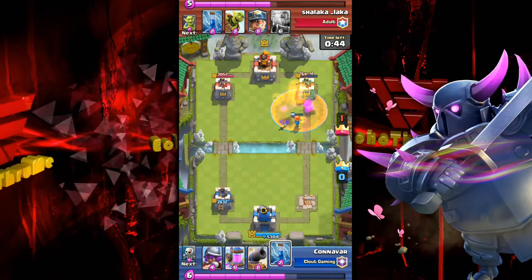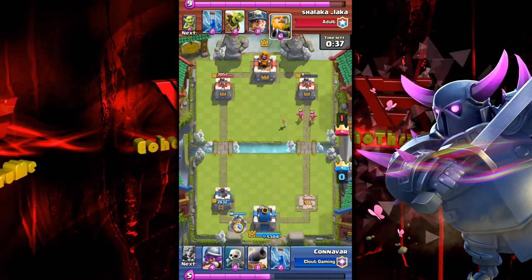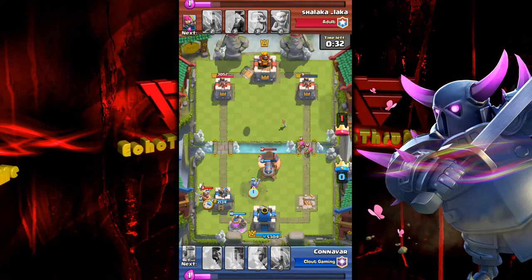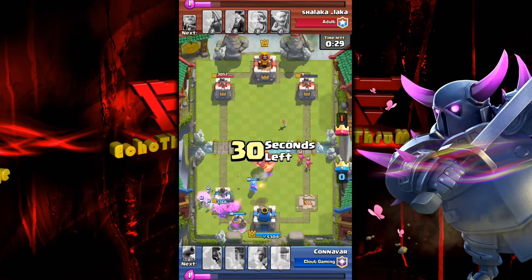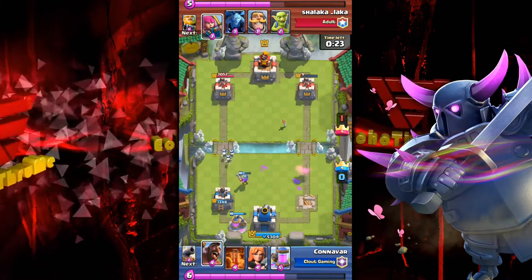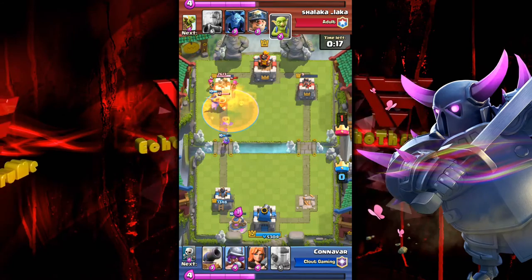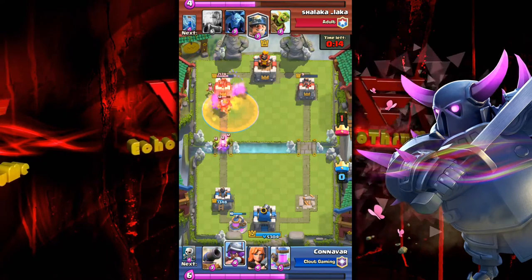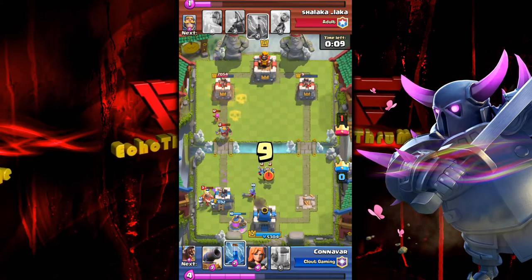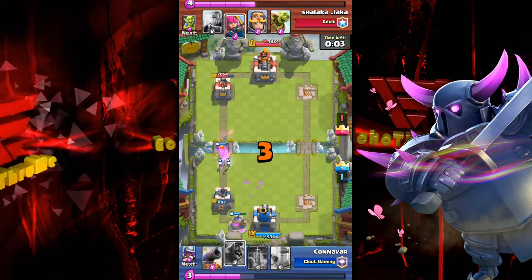Nice poison spell takes out those minions, the hog gets a few extra strikes, and the valkyrie still has a little life left. Nine hit points on that right-hand tower — it's a zap spell away from being finished. Royal giant and miner are played again. Well-played zap, nicely done. He's got to get rid of that right-hand tower — he tries with the poison but needs that zap spell, and there it is, zap on the right-hand tower.